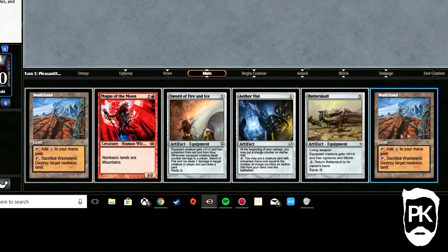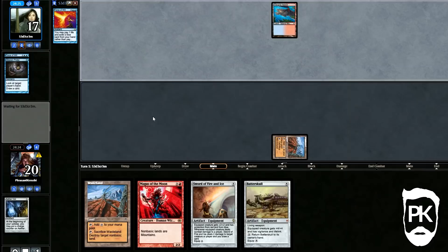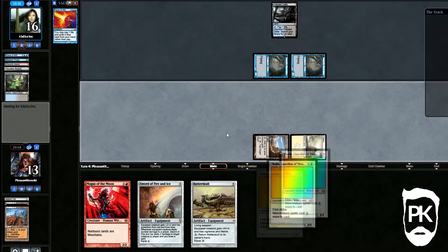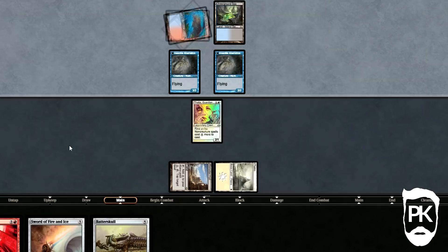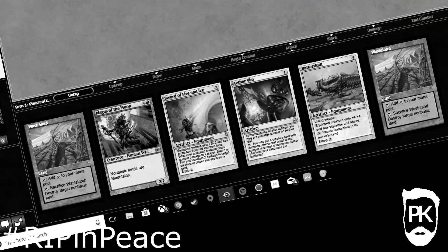Of course my opponent is on a blue deck, and my Vial gets Forced. It is game over from that point as my opponent deploys Delvers, flips them, and by the point I get a white source to start making headway on the board, it's just too late. A Forked Bolt makes short work of the Guardian, and I am dead. We effectively lost the game on turn one, or probably even earlier as I kept that hand, because it was just too soft to Force of Will.